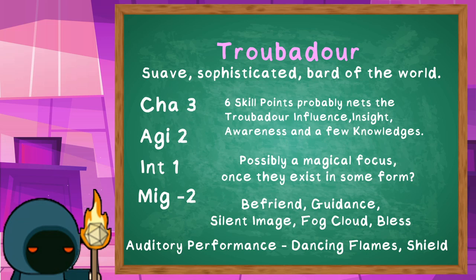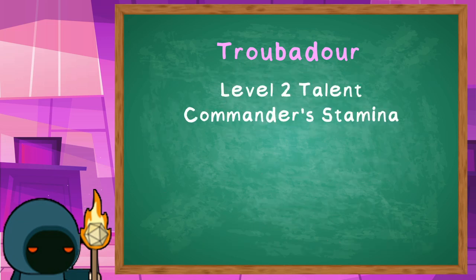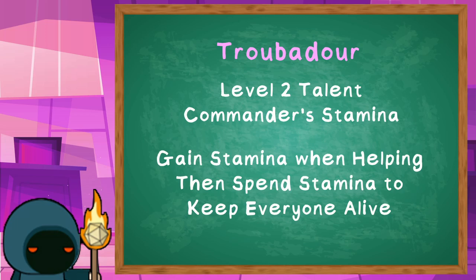At second level, the troubadour is going to take the commander's stamina recovery feature, allowing them to gain a stamina every time they help an ally — something they're already quite good at. We can spend that stamina on the heroic parry technique, which we'll get by picking up a martial talent, allowing us to keep ourselves and our allies out of harm's way.